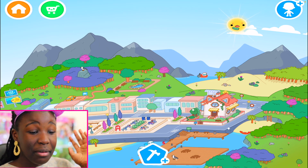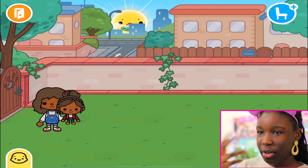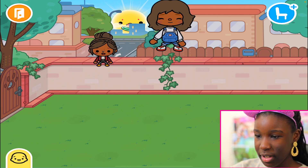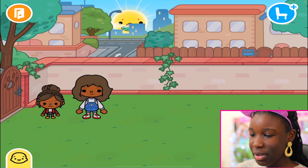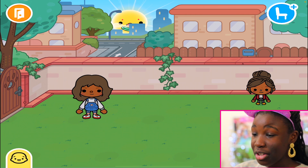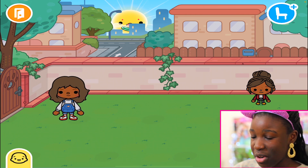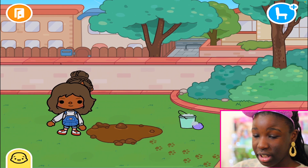There we go, so cute! We might as well bring a kid with us - you can stay out here, child. So we've got this cute little place. You can't open the door - I thought it would be cool if you could get outside - but we've got this little outside area.